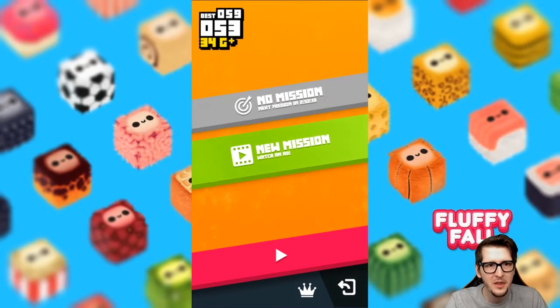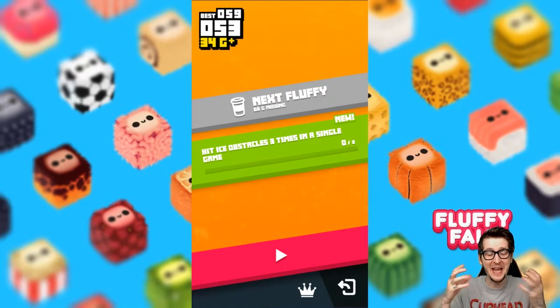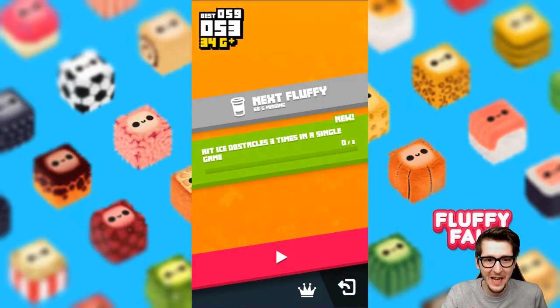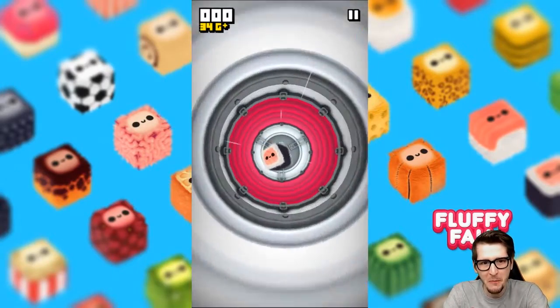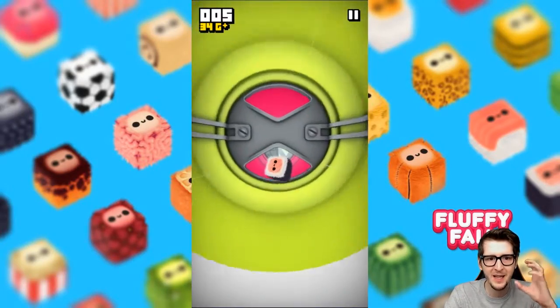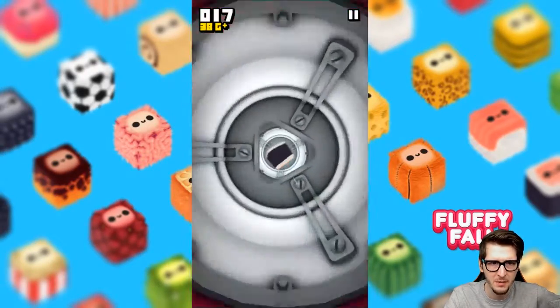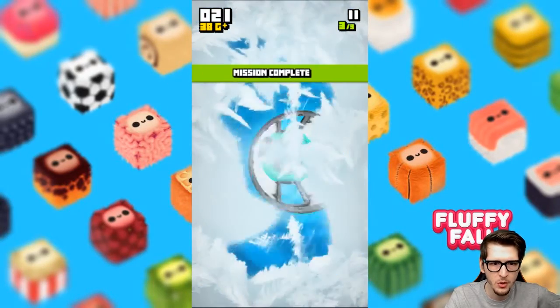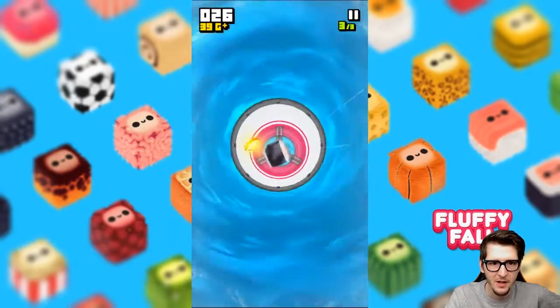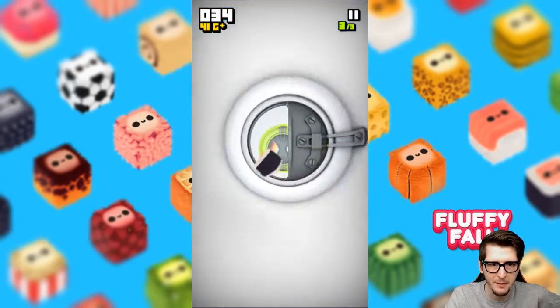59 is our best score — that's what we've got to beat next time. New mission: hit the ice obstacles three times in a single game, so intentionally hit them three times — that's insane! This one should be relatively easy, however when you hit the ice obstacles it freezes your screen and makes it a lot harder to see. We are definitely getting more gold with this fluffy. Here we go — one, two — there we go! Three times — that was like the easiest mission you'll probably ever get.